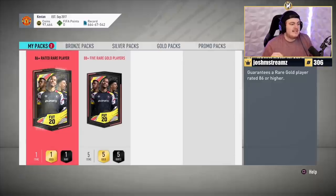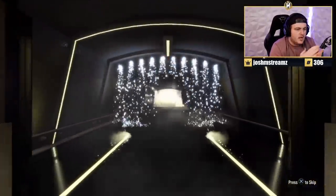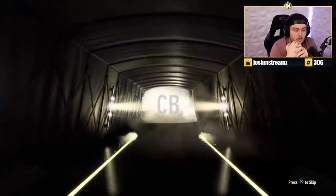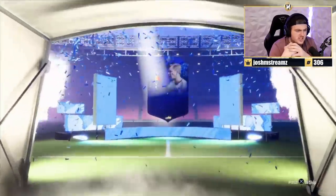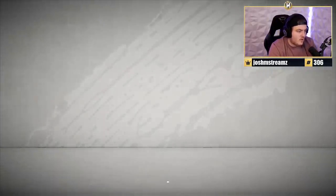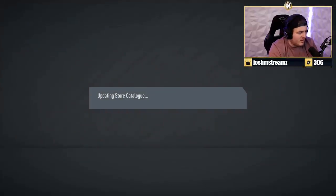Brian's 86-plus and 88-plus packs now. The 86-plus gives a Team of the Year Nominee — Belgian — probably Alderweireld or Vertonghen. It's 88 rated, which is decent for an 81 rated squad requirement. The 88-plus 5 rare pack: it's a Team of the Year Nominee again — Brazilian — don't be Alisson. It's Ederson, which isn't even 90 rated, and the rest of the pack is very bad.